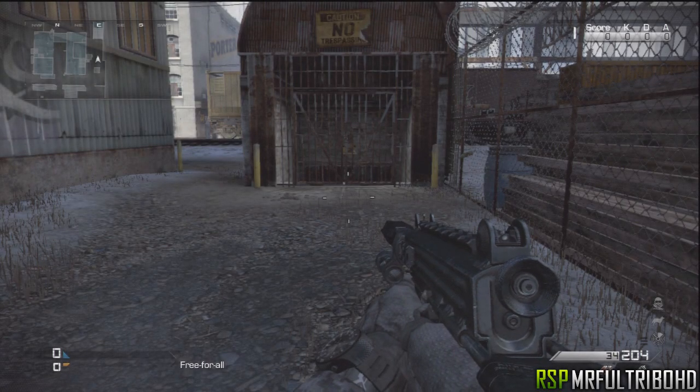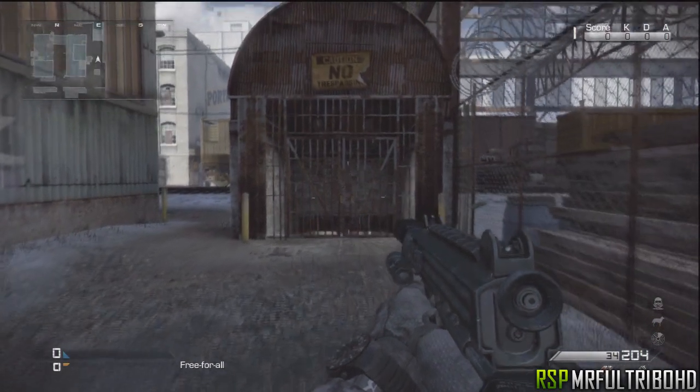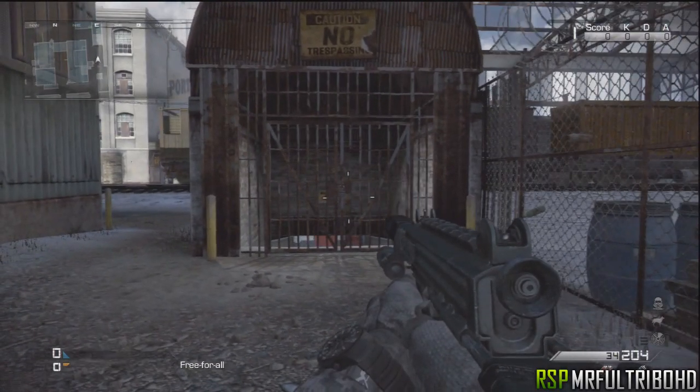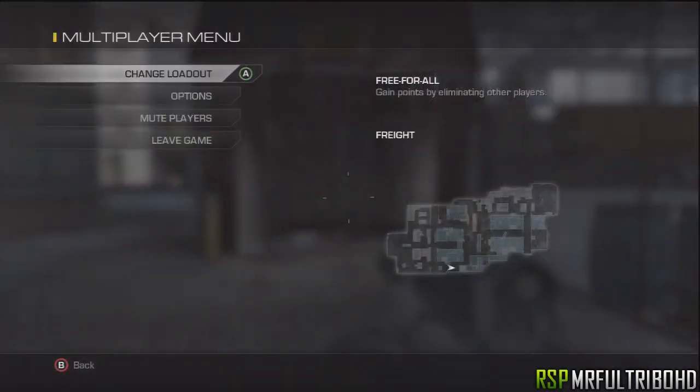Hey, what is up guys, my name is Fultrebo and in this video I'm gonna show you guys how to open a secret door on Call of Duty Ghosts in multiplayer. This is on the map Freight and you wanna go exactly at the same spot where I am on the map.